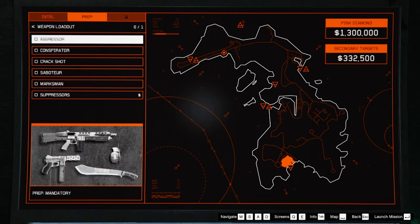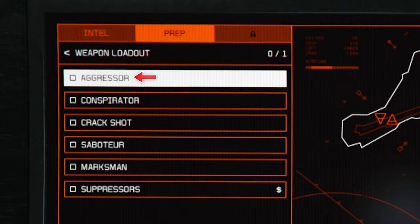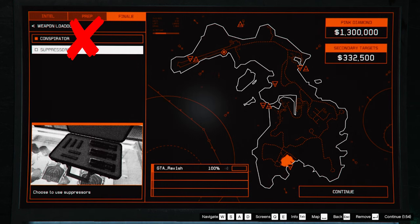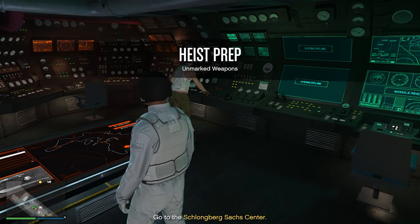Let's first start with the weapon loadout. It doesn't really matter which loadout you pick. I usually go for the aggressor or conspirator since that makes the final heist easier for me. You don't need to buy the suppressor. When you do the final heist, you can equip it for free.